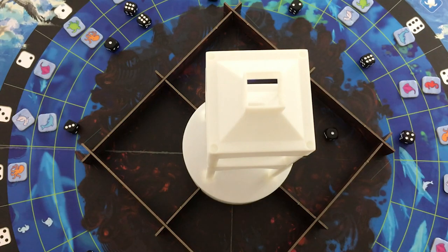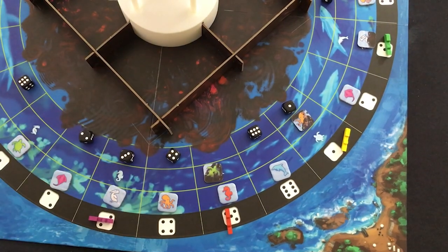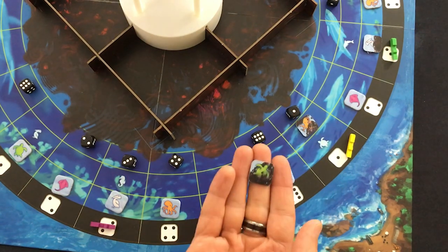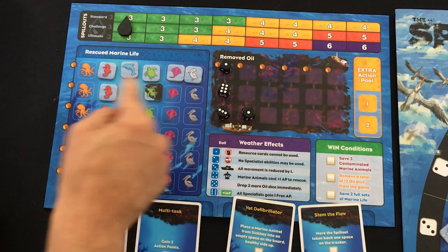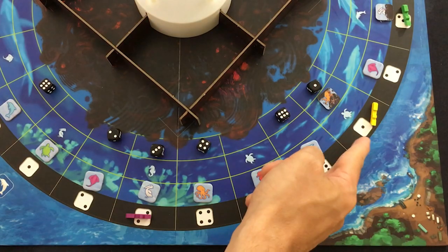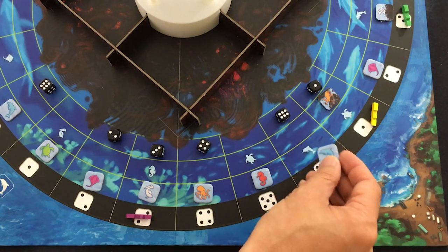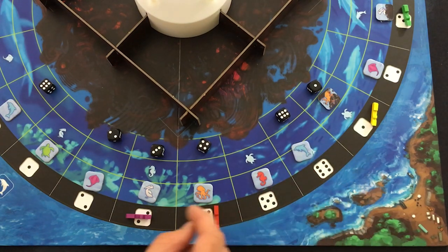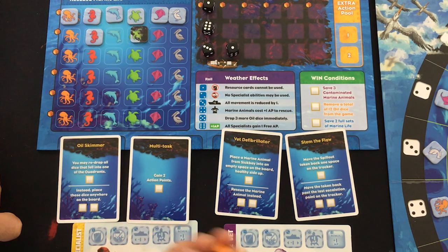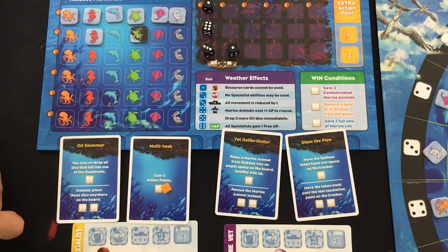The risk engineer only drops two dice — a one and a four. Our contaminated octopus has a die right on him now but the hazmat specialist is next so chances of rolling there again are low. The risk engineer spends two actions to rescue the contaminated turtle — getting us closer to our second row and counting as one of our three contaminated animals needed. He then moves to get an octopus for his fourth action, which completes our first set of six and gets us our first resource cube. I'll save it for the hazmat specialist to use multitask again.